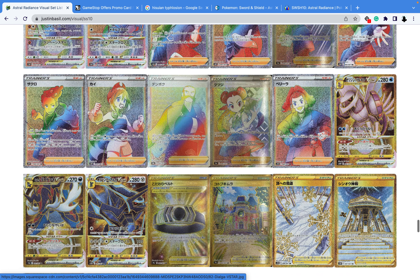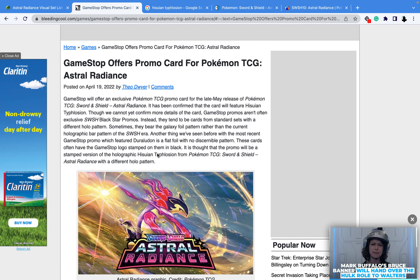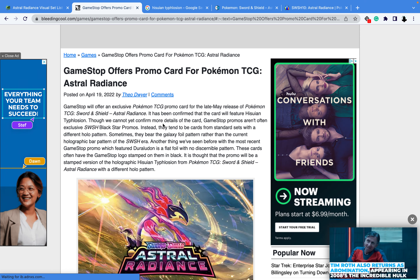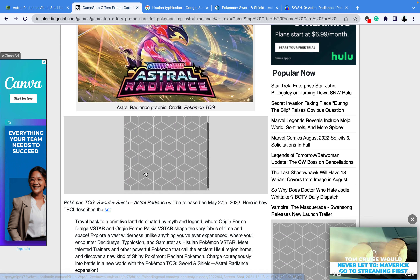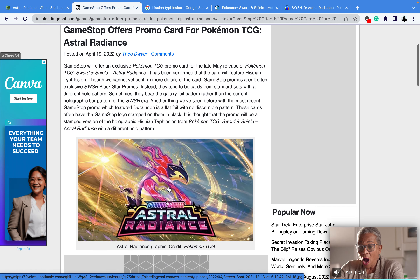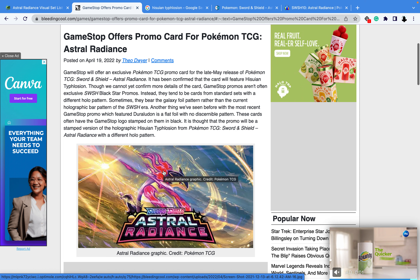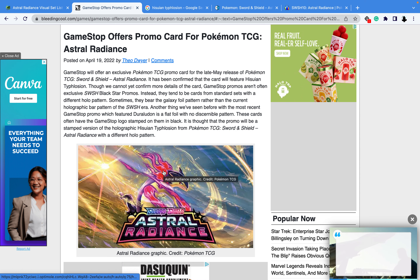Now let's get into the informational side — some promo stuff from TCG Player. One thing I'd like to mention that I'm not sure everyone knew is that GameStop is also doing a promo card — basically a GameStop exclusive. So you have to make sure you go to GameStop in order to get this particular card. I saw it somewhere but couldn't find it again to show you, but trust me — GameStop is having a promo card for this Pokemon right here. If you want it, make sure to go to GameStop when the set comes out and ask about the exclusive promo card.